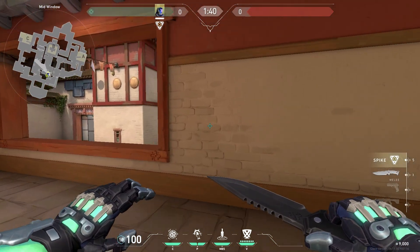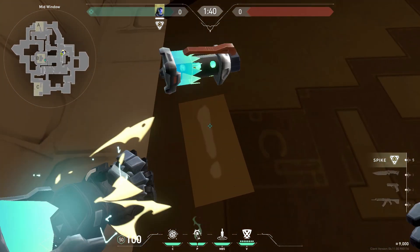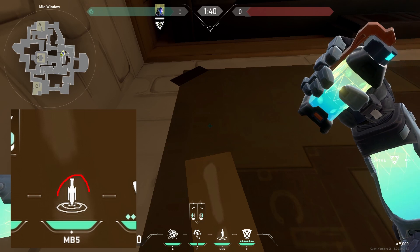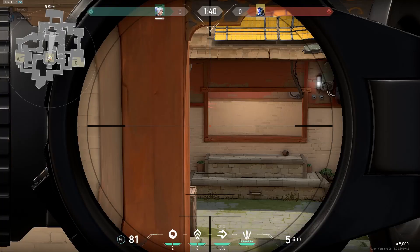This next flash is perfect if you want to flash somebody holding window from B Main. All you have to do is walk into this corner, aim the top of your knife to the top of the dot on the exclamation point, and throw. This flash blinds anybody looking at window and there is no way they could react to it.